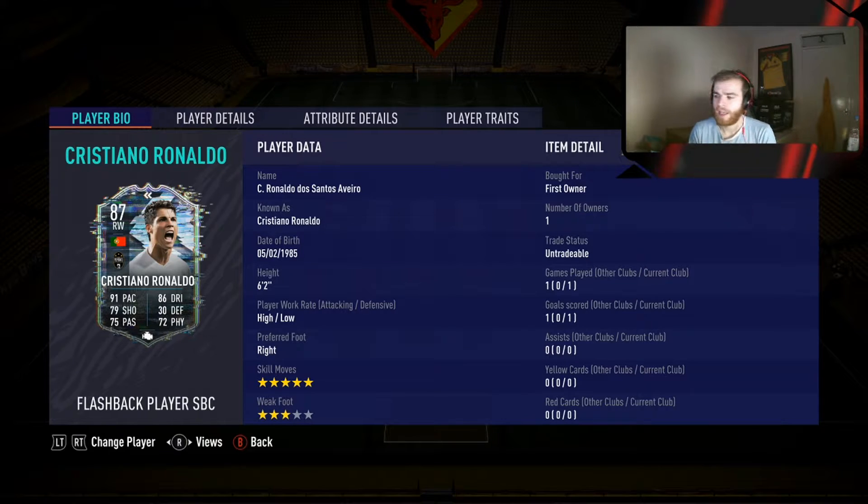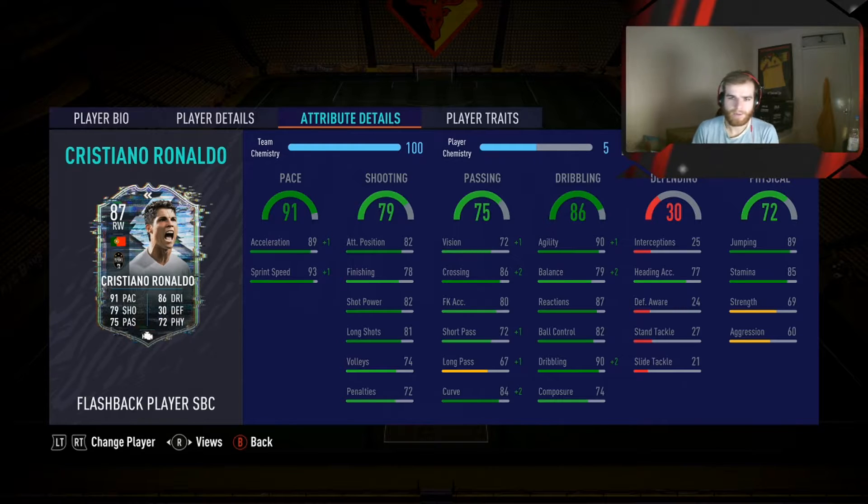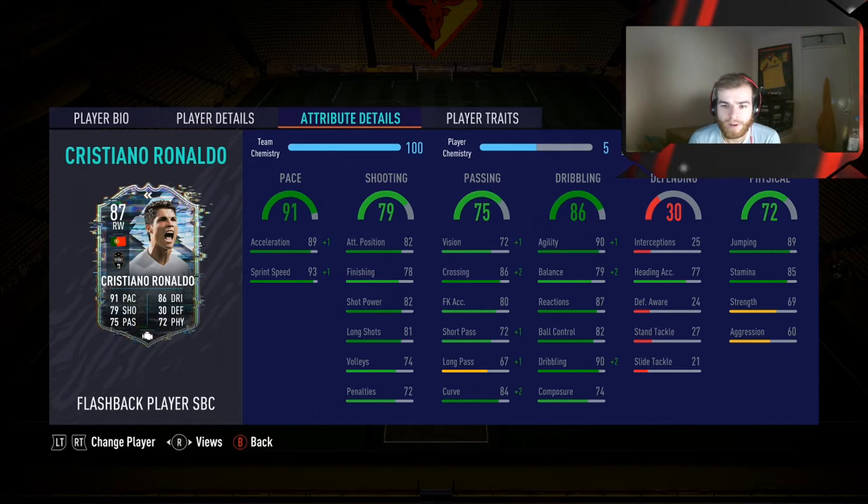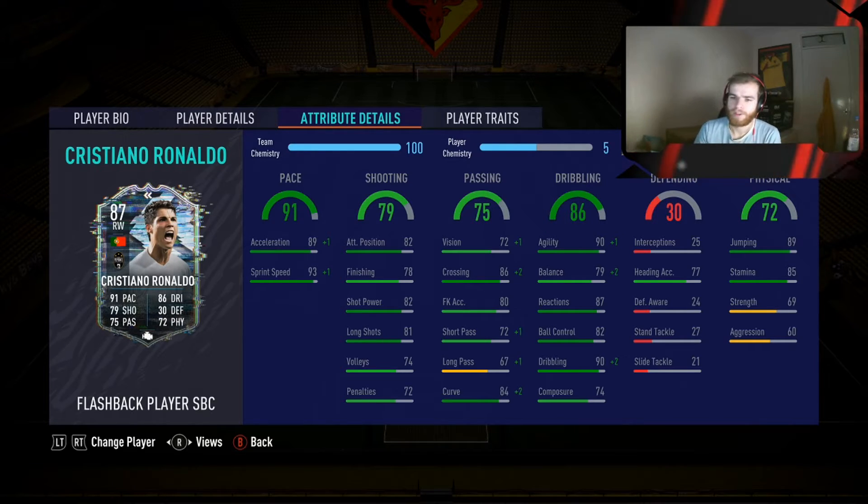I've played one game with him and to be fair I did actually enjoy using him. Let's have a look at his attribute details here. The pace is a little bit better than his base card actually, surprisingly. But his shooting has taken a bit of a downgrade - I think it was 14 in total that it has lost. His passing has taken a downgrade as well, but you could put Dead Eye, Engine, or those kind of chem styles on him - potentially a Hunter if you're not too bothered about his passing - to up his shooting and passing stats. His dribbling is fairly decent with good agility and dribbling, both at 90, nothing to complain with. His strength is 69 which is just a bit meh, but he's got 85 physical and still really good jumping.